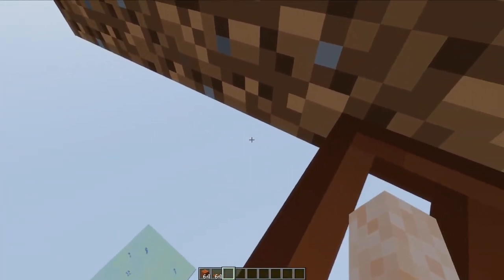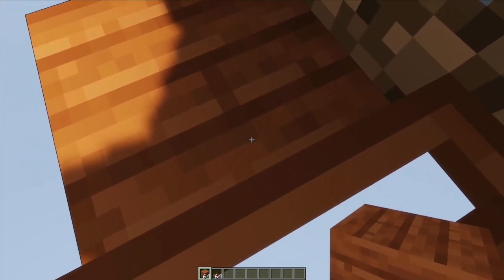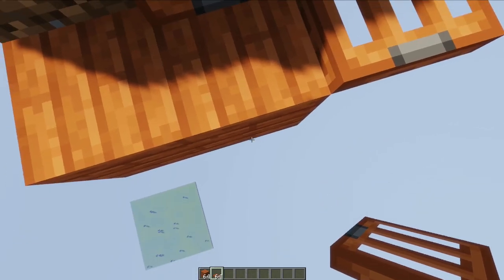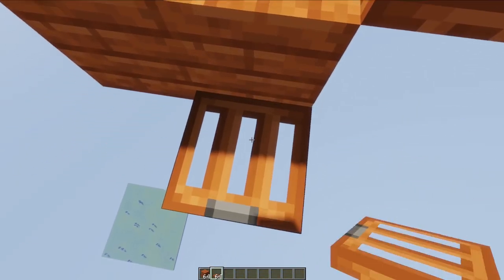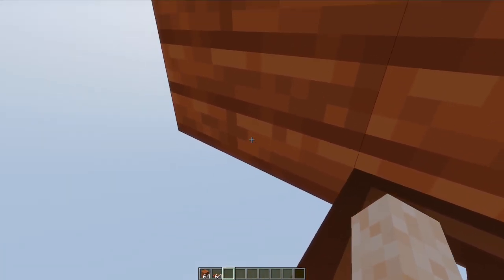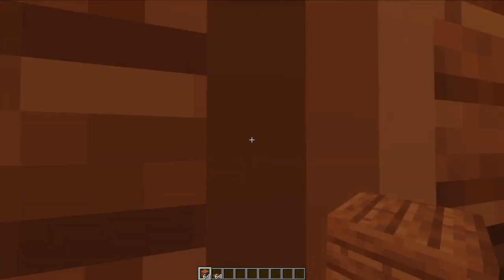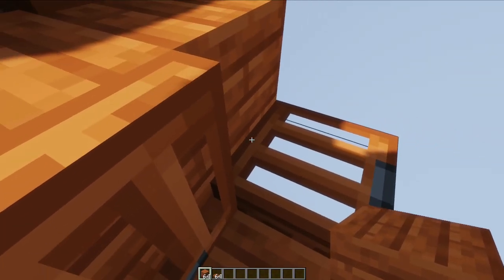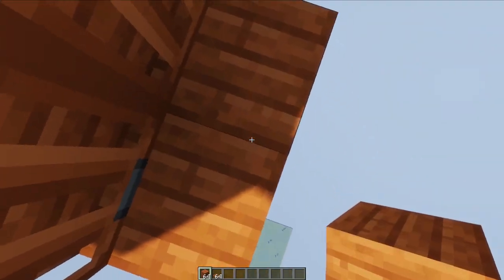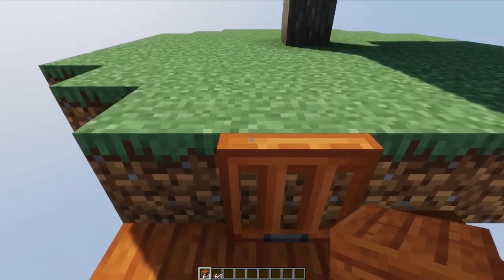I crouch down... and place a block underneath it. So now I can place one on the bottom, and then one on the top, flip it, and then flip it again — and now block number two. And if I flip this one, I can flip that one, and we can continue building down. We kind of just build this like a staircase going down. This seems pretty cool — I'll go try that out in my survival world.